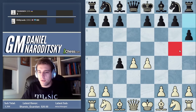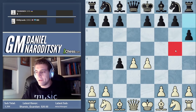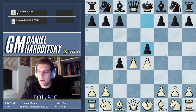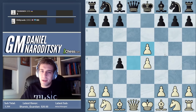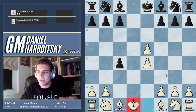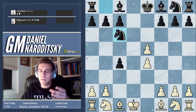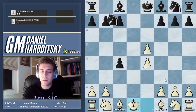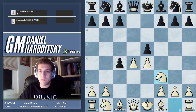H6 covers the g5 square but we didn't want to put anything on g5 anyway — way too passive. The natural move is e5, which is the main line. Nowadays people play other stuff as well, but e5 is still good. It's a counter-gambit: if you take on e5, black trades queens, exposing white's king which has lost castling rights. Black was up a pawn so material is equal and white's king is weak.